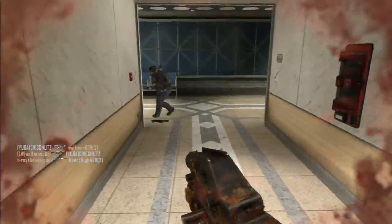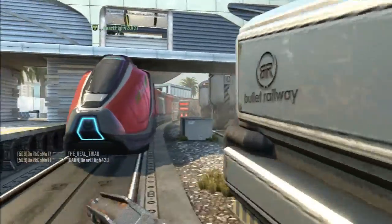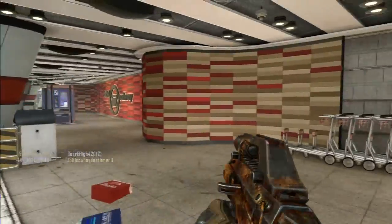Laser sight — as most submachine guns should have, they should have a laser sight, and this gun is no exception. It's great with the laser sight. This gun is probably better hip-firing than aiming down sights, so I really do recommend the laser sight.